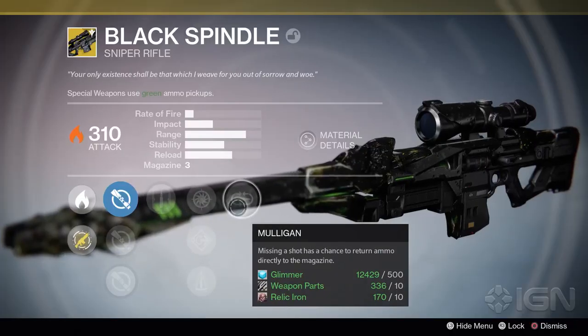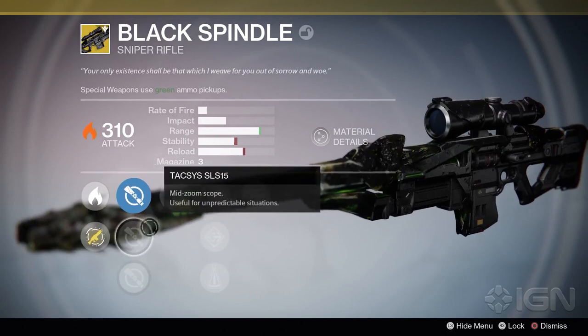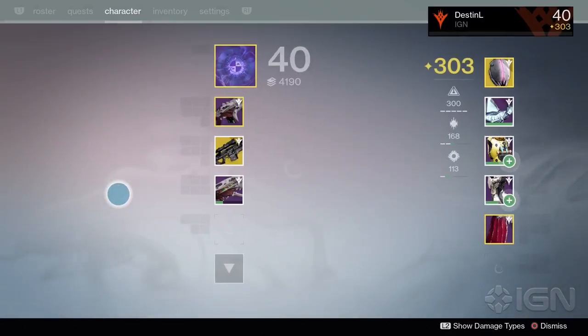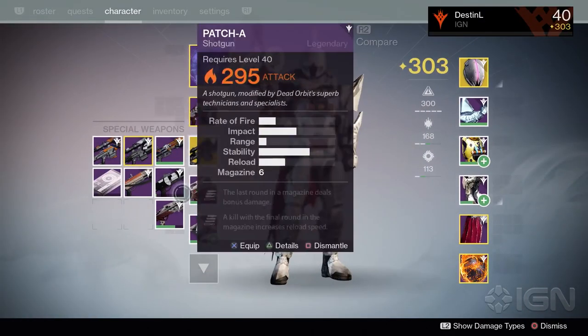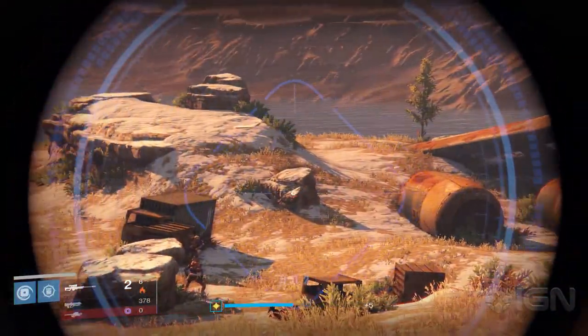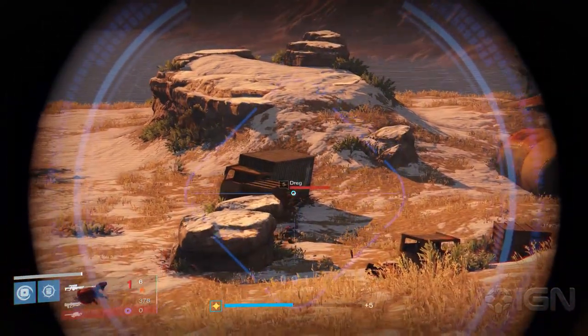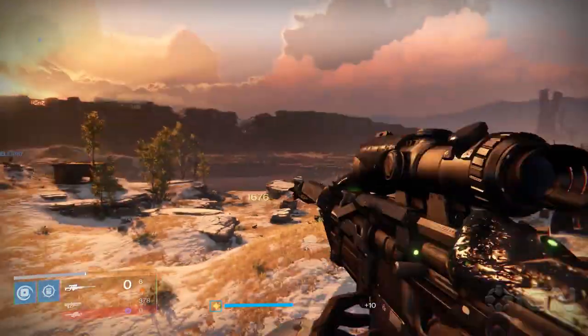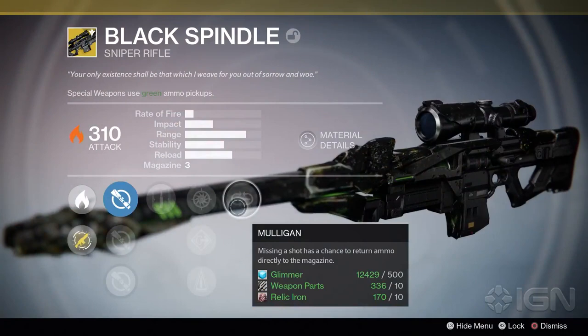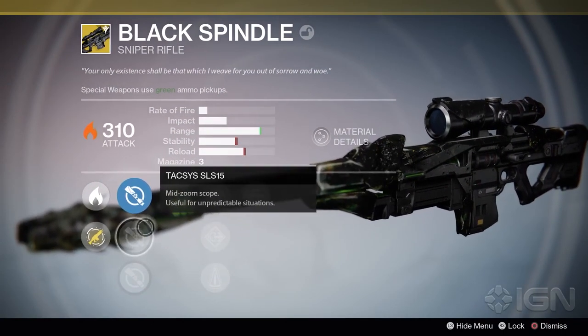One more note: if your weapon drops at 310 light, Bungie has publicly said that this will be patched and the weapon will be set to 290 light, as this is what all exotics are supposed to drop at. However, you can still infuse it into an existing weapon you like to raise that weapon's light level. The infused weapon will remain unaffected, so with this information from Bungie, we actually recommend infusing it into another weapon.